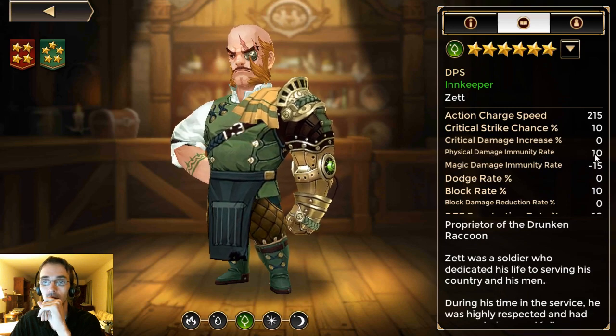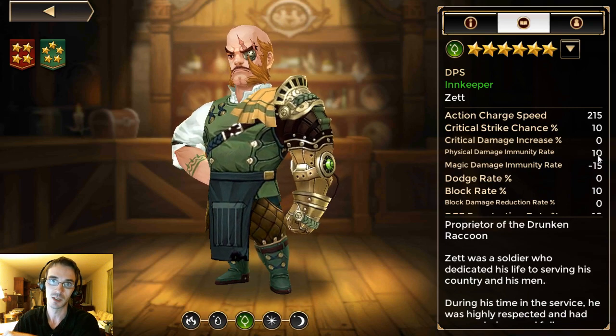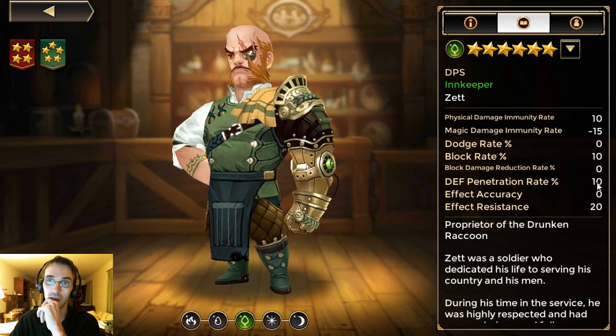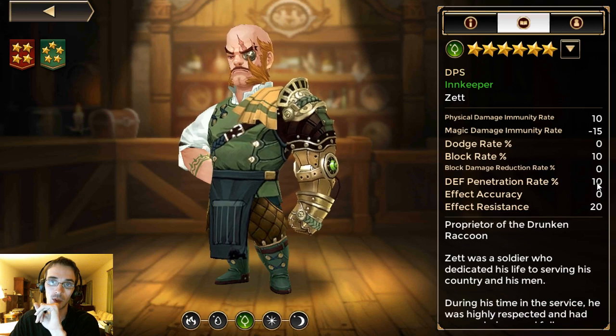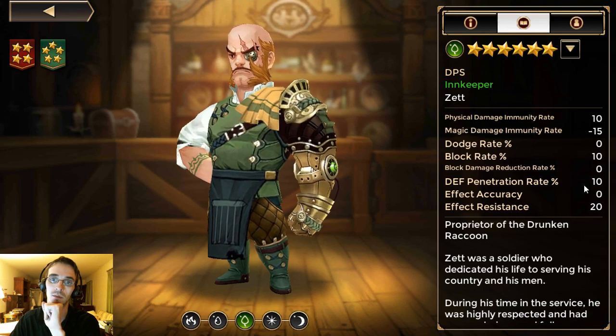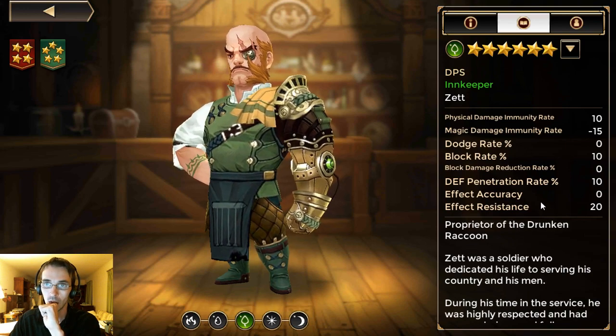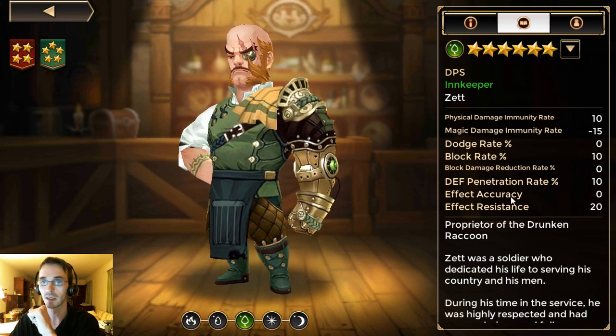His magic damage immunity rate means he will take more damage from magic attacks. His physical damage immunity rate means he takes less physical damage. His block rate default is 10%, and he has a default defense penetration rate of 10%. So actually, at max skill his total is: 40% from his passive, plus 50% from his third skill, plus this base 10% — that's 100% defense penetration rate for Wind Zett. He has no skills that inflict a debuff, so he does not need effect accuracy at all.